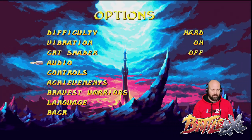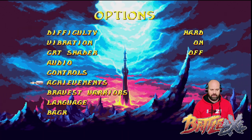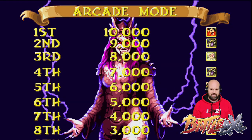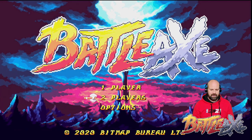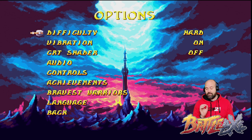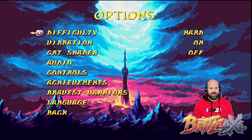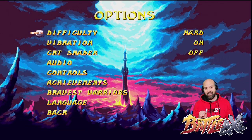Audio — okay, that's normal audio. Controls. We've got achievements — that's very cool. Bravest Warriors, what's that? That is a leaderboard. We've got language. We're going to play on hard because Bitmap Bureau have a reputation for what hard really is, and it's hard, hard. So let's take that down to easy and try it on there.